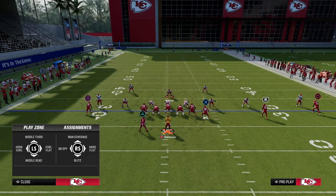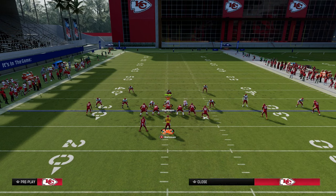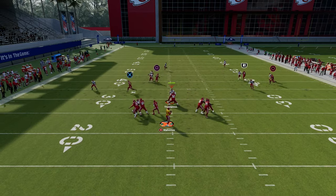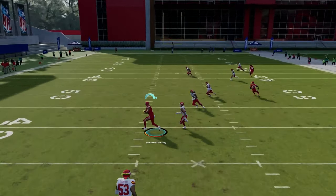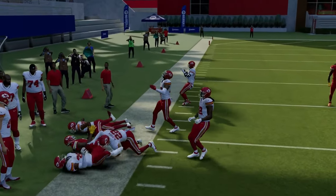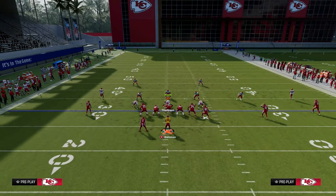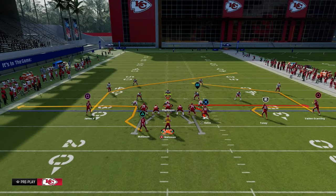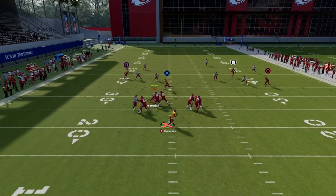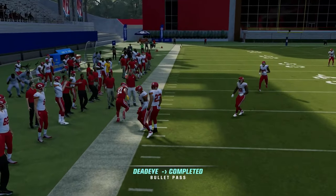If they take the post over the middle of the field — which is the most common thing they're probably going to do, and they should because it's the best route on the play — this backside dig has been really good for me coming across the middle, and it opens up a significant amount of space in man coverage. This is an incredible man beater. It's also actually a really good zone beater. You have this tight end drag, which if they don't hard flat, you can throw that to the sideline every single time.